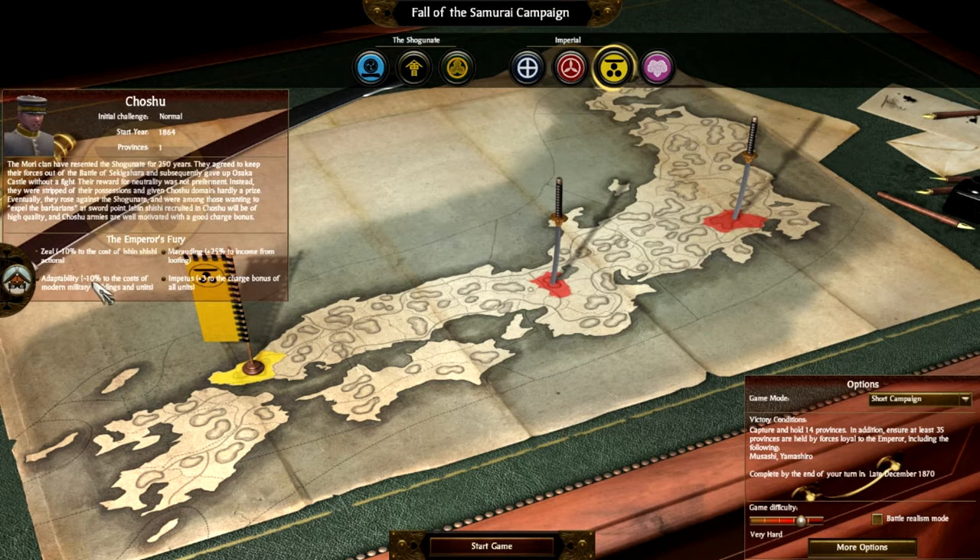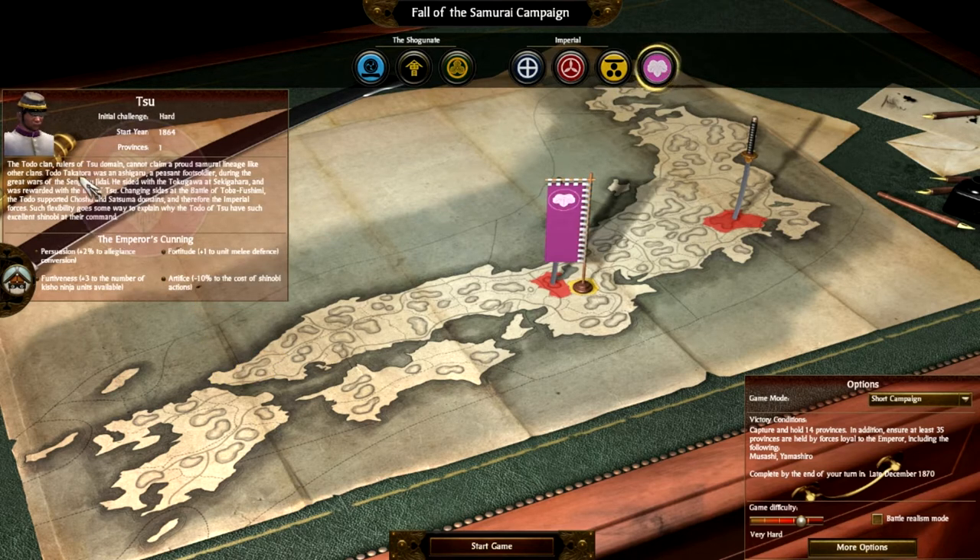Underworld Adaptability: minus 10% of the cost of military buildings and units. Plus 25% from mooting. Impetus: plus 3% plus 3 to charge bonus. And then Persuasion: 2% of regions conversion.